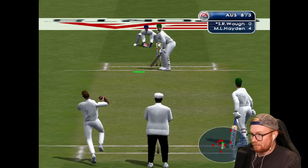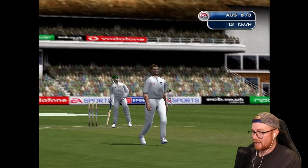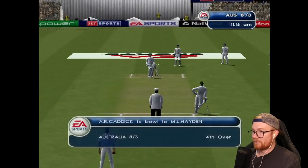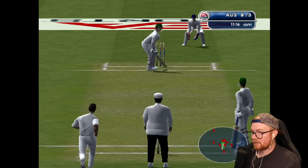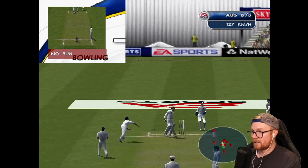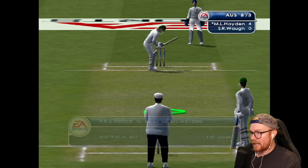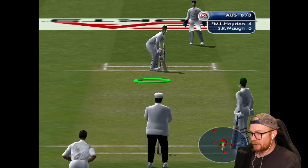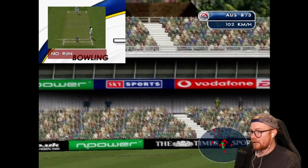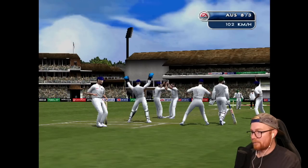Oh, I'm going to miss — bowled! 151k from Gough. Oh, we can auto play after the end of the over — good. If we make 10 overs I will auto play. Hayden on strike. Oh cheeky — that's against the spirit of the game. I don't know why I can't run. Anyway — dingers. Oh it's a slow ball again, it's in the air — what a screamer! Australia eight for four, it's all going pear-shaped.